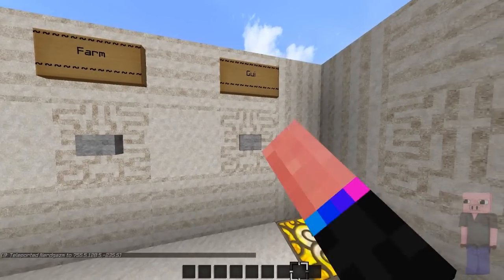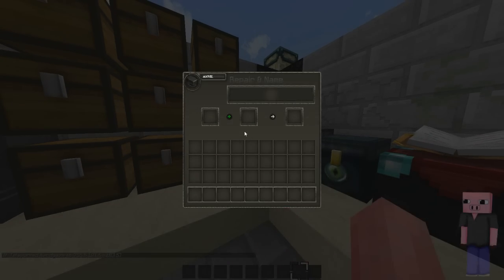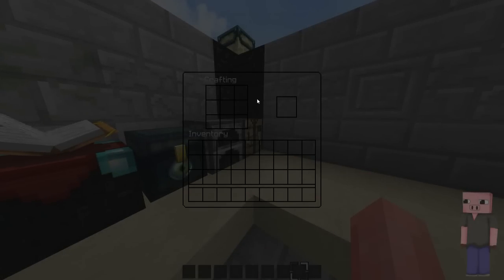Last but not least, we have the GUI. It looks like this — it's clear, which it should be in my opinion. This one isn't clear, but all the other ones are, which is really good because you can see when someone is coming.